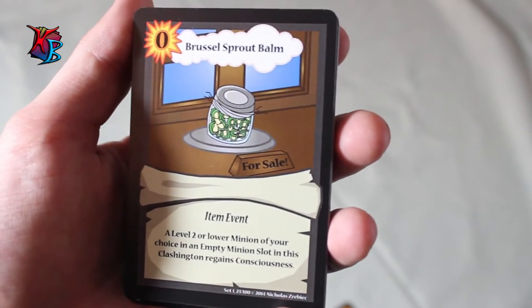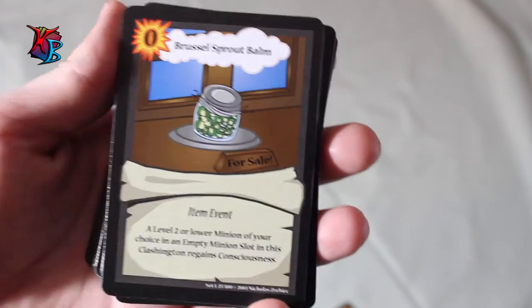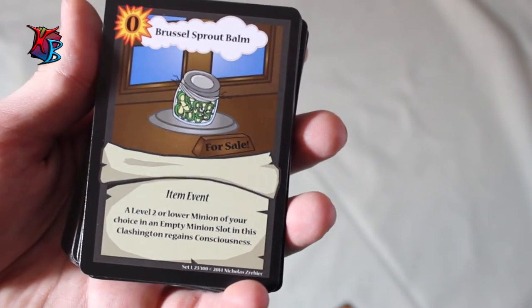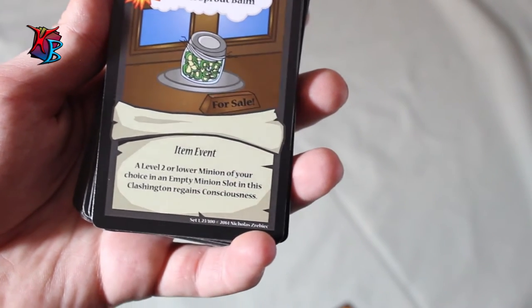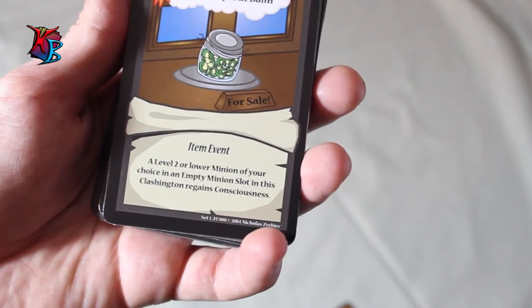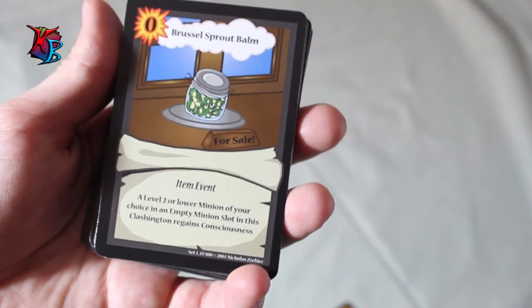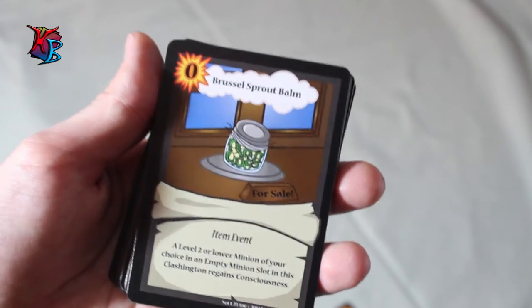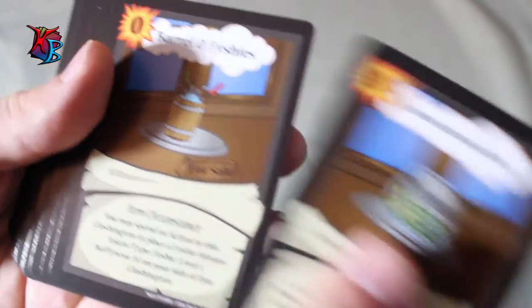Brussels Sprout Bomb is probably one of the biggest changed cards compared to the original video, though it's not a huge change. It originally had a one-action cost but now it's zero actions, so it can be played completely free. Its ability lets you get a level two or lower minion of your choice in an empty minion slot in the Clashington to regain consciousness — and at zero actions, you can't really complain about it.